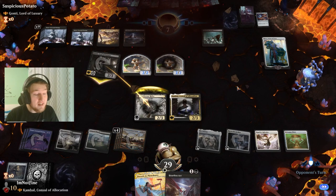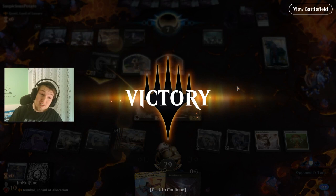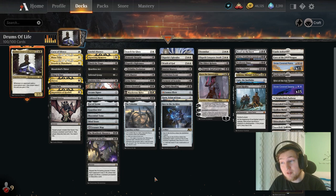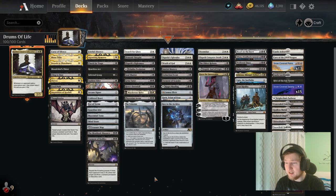Wow — I did not expect to win this one at all, and the pressure on the life total was just too much. Holy moly, what an insane game. We are done with the games. I hope you enjoyed them as much as I did. Kambal Console of Allocation — an interesting deck in Historic Brawl for sure. I didn't expect the annoyance for the opponent that just comes with him.